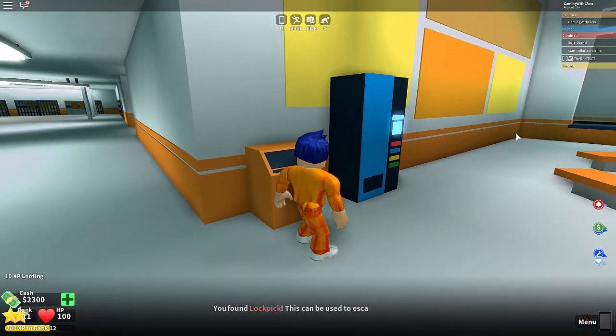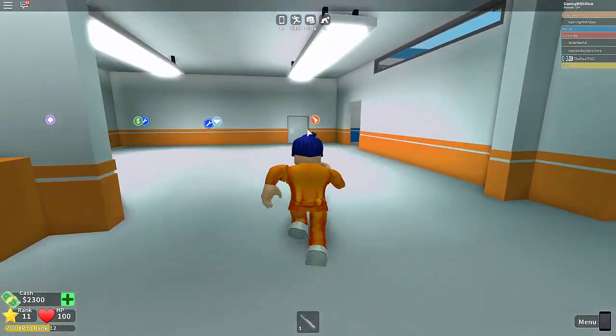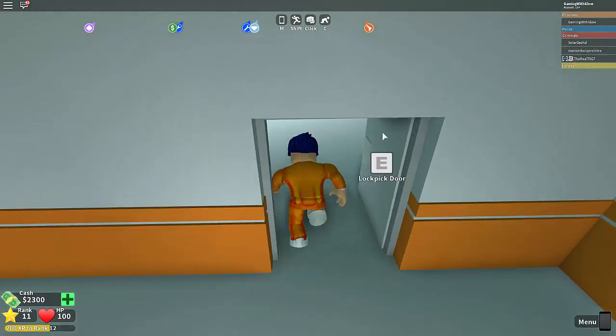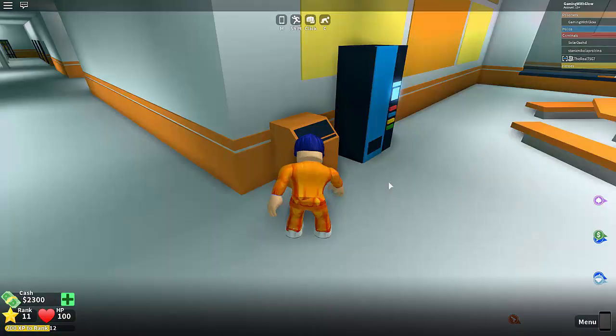We got the lock pick! Once you get the lock pick you can actually lock pick through this door and escape. Come over here to this door — you can lock pick it, it'll take a little bit of time. Then you can escape through this vent right here — just open it and escape.